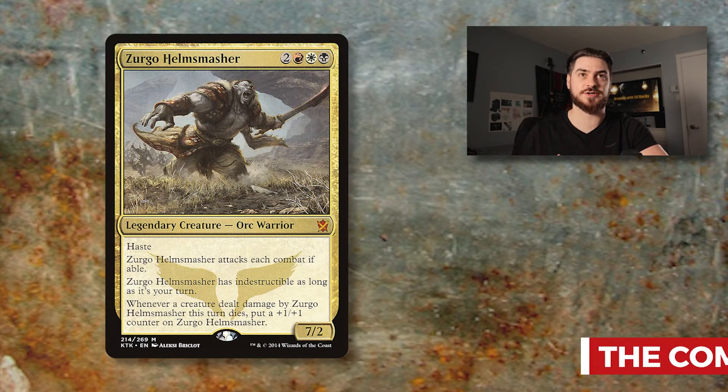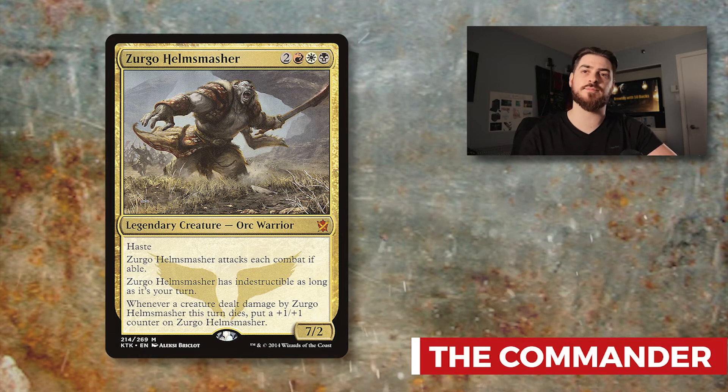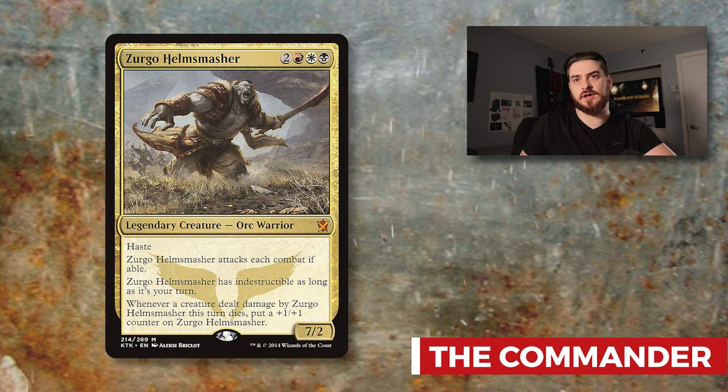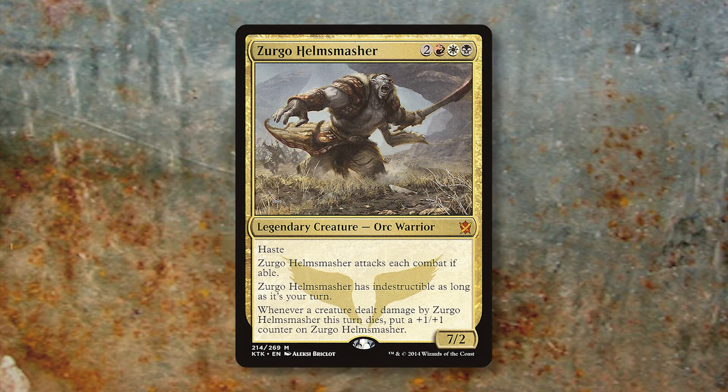Today's deck tech is on Zurgo Helmsmasher. Zurgo is a fairly popular commander in Mardu colors — Mardu being the clan name for red, black, and white. You might know him if you've been playing Magic for a while; he's one of the main generals in the Khans of Tarkir block. Let's take a look at Zurgo without further ado.